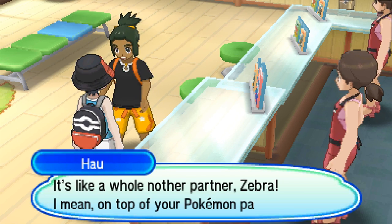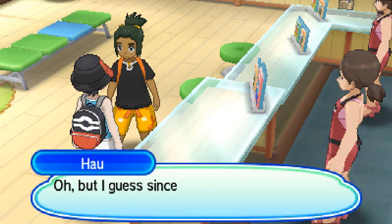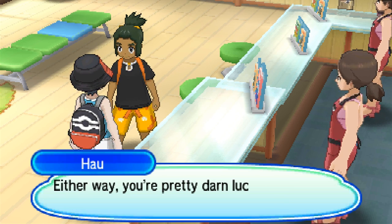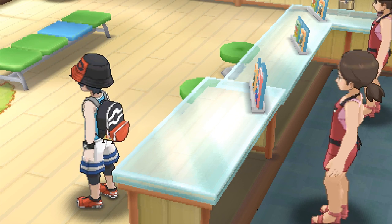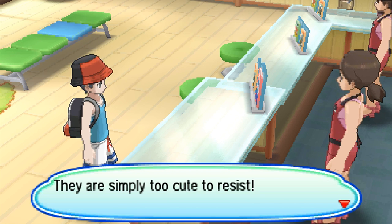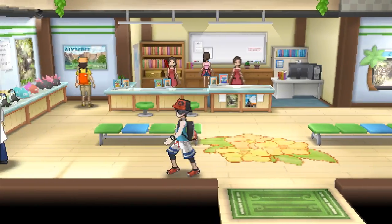Hau says: 'That Rotom Dex is cool - it's like a whole other partner, Zebron. On top of your Pokemon partner. Since Rotom's inside, it pretty much is a Pokemon partner. Either way, you're pretty darn lucky. Meet you outside when you're done in here.' Should I just give it a try then? 'The photos you can snap of Pokemon with a Poke Finder are simply too cute to resist.' Woohoo, I've got the Poke Finder now!